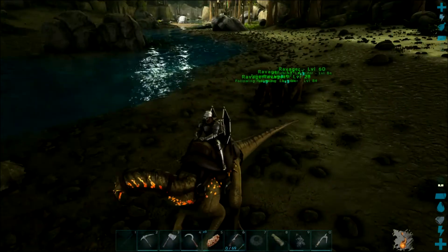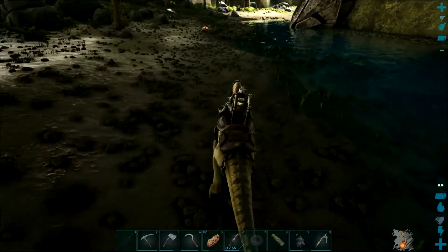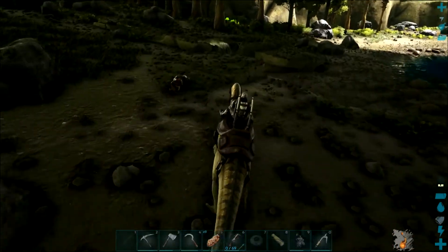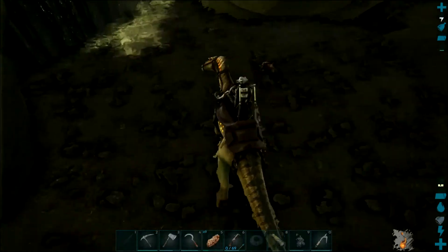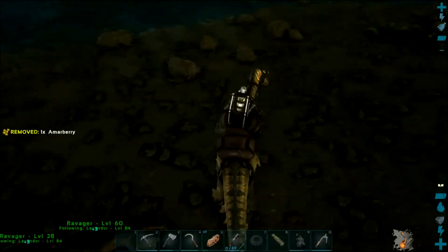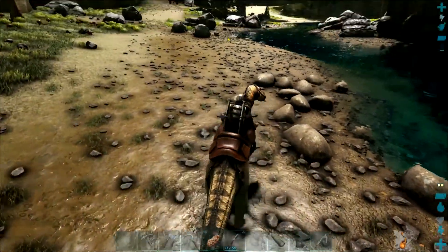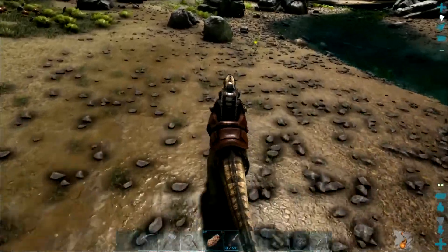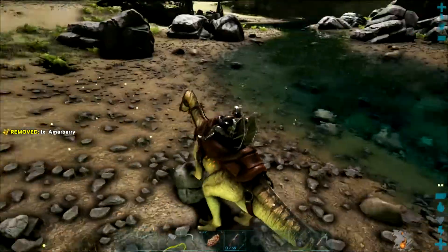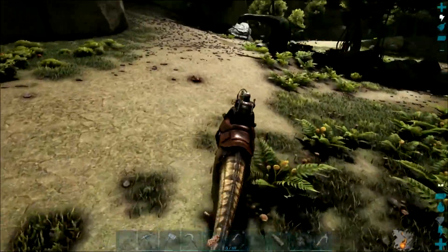I hate manta rays in this game. I love manta rays in real life - they are one of my favorite sea creatures, and I would love to have one as a tamed creature in this game because of how awesome I think they are. However, in this game they suck bad. They are way too difficult to tame. The one time I managed to get one tamed, after many many deaths, it immediately died when I put a saddle on it, even though it had food and was in the water. After many many deaths I wasn't gonna do it again, so I've never tried to tame another one.